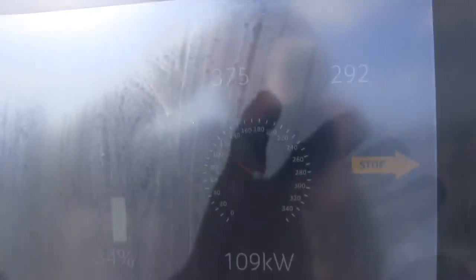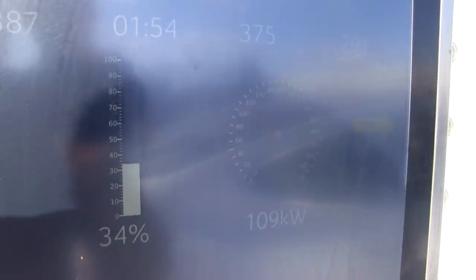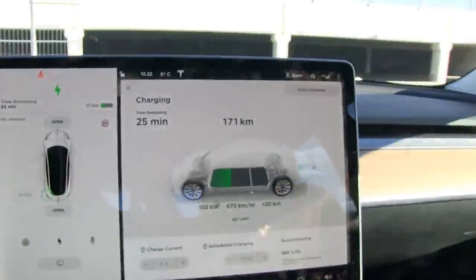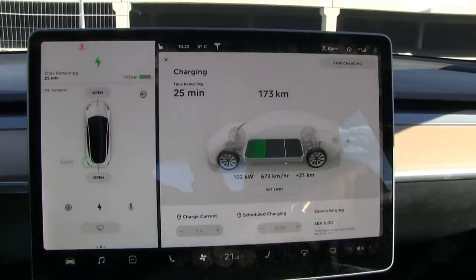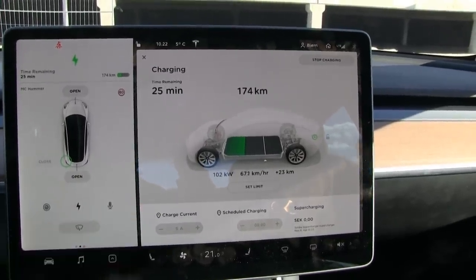If you see here, it was 127 in the beginning. It's really hard to see the display, but you can see there's a little mismatch — this one shows 108 right now. But if we go inside the car, it's 102. So the charger shows you slightly more than what's shown inside the car, because there's some loss on the way, I guess.